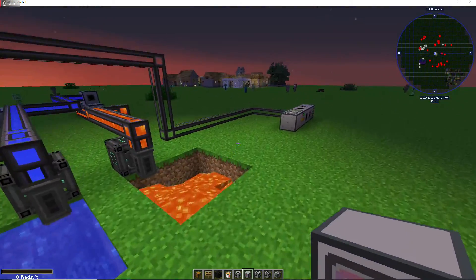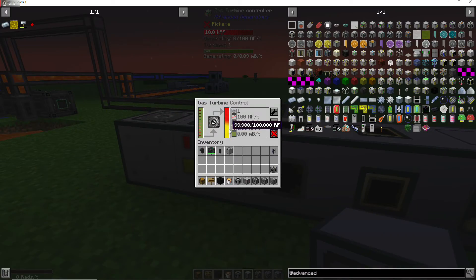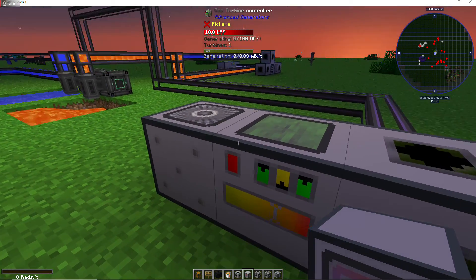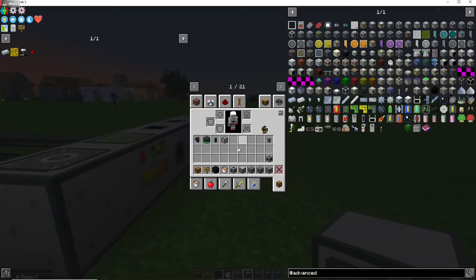This gas turbine controller produces 100,000 Redstone Flux per tick — and that's with only one iron turbine. However, it's actually only 100 RF per tick if you're storing anything.